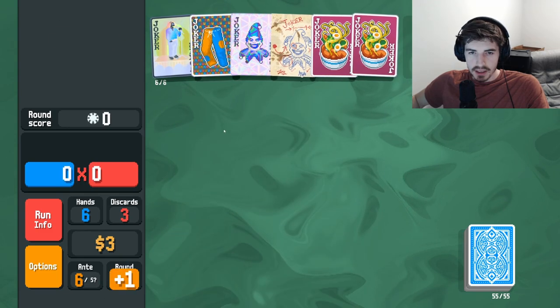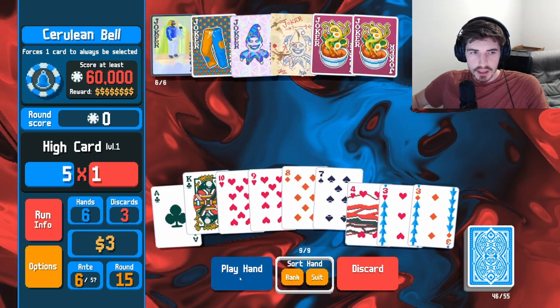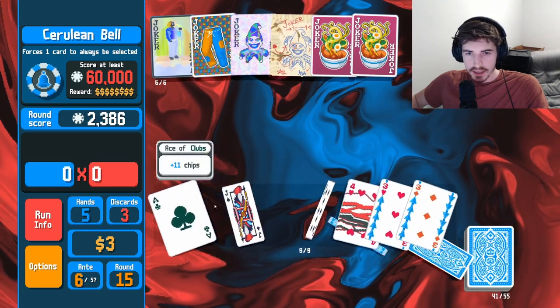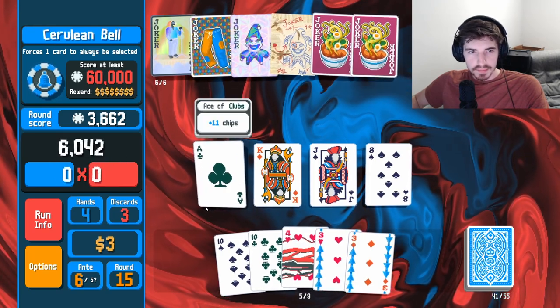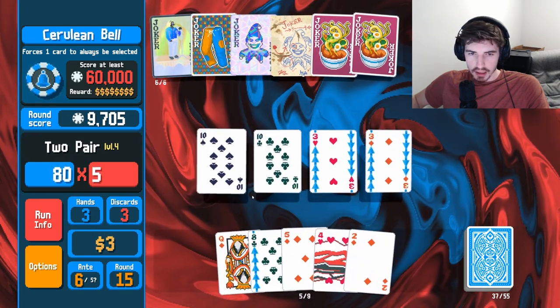Horses — one card to always be selected, that's right. So we'll play here, just a high card, nothing fancy. We got the eight, just play this group. Three, three, ten, ten — seems solid.